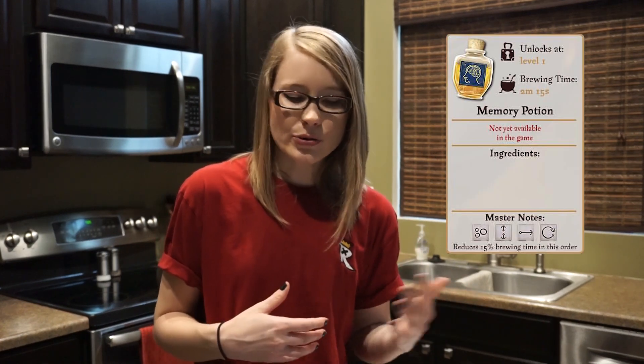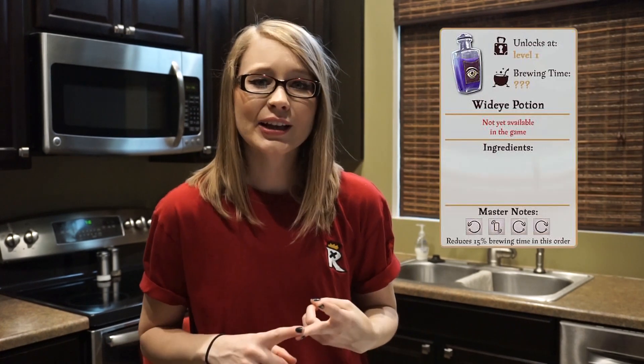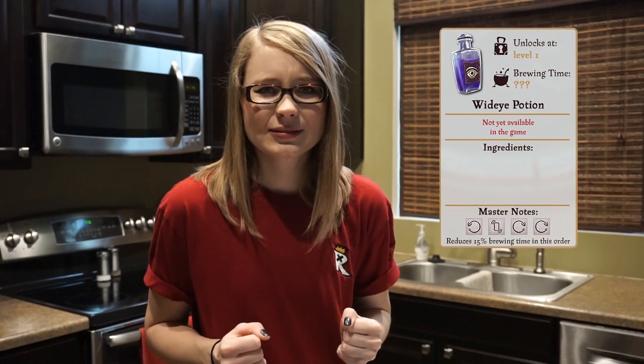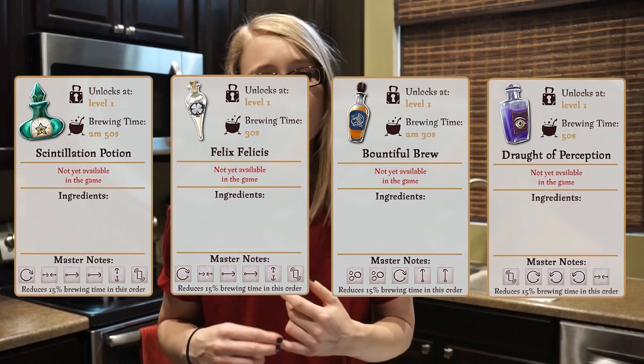The next set of potions we have a description for but not an ingredient list. The first is the Memory Potion, which will yield extra family XP from each trace you complete. The next is the Wide Eye Potion, which improves your speed and accuracy, producing a perfect spell cast. Finally, the ones we don't have much information on include the Scintillation Potion, Felix Felicis, Bountiful Brew, and the Draft of Perception.